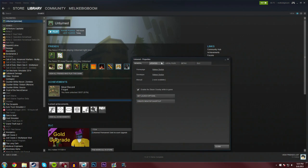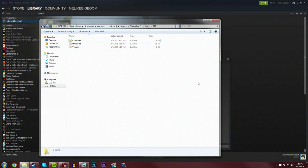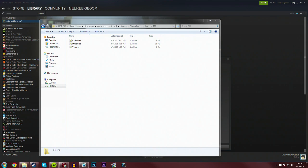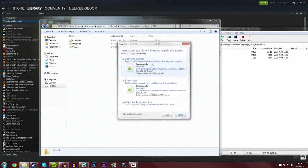Right-click Unturned, go into Properties, Local Files, and Browse Local Files. Go into the Servers folder and you'll see all the different saves you've played on. Go into the Single Player Five folder — you'll be greeted with levels, player, and server. Go into the Level Pi folder and you'll see three files to replace. I'd highly recommend taking those out and putting them in a backup folder first. Then open the zip file from the description, open it with any unzipping program, and you'll see barricades, structures, and vehicles.dat — just drag those from the zip folder in and replace all three files, and you're done.